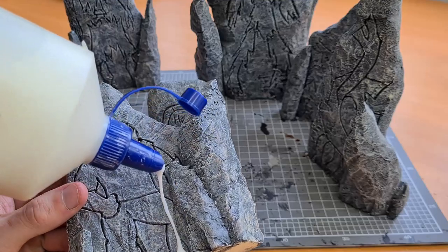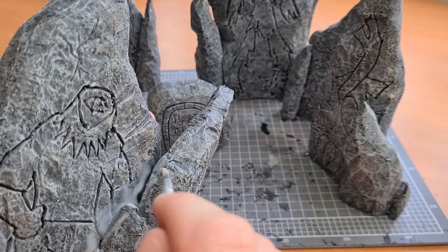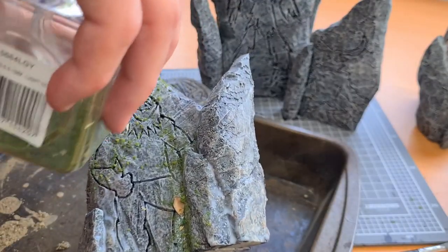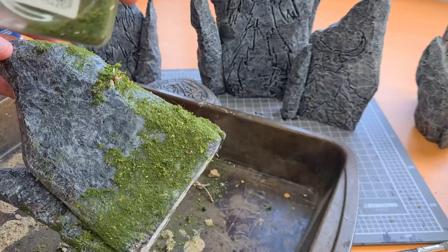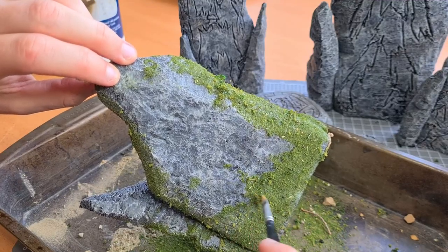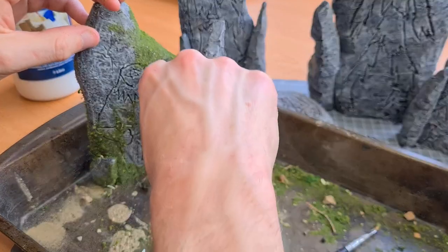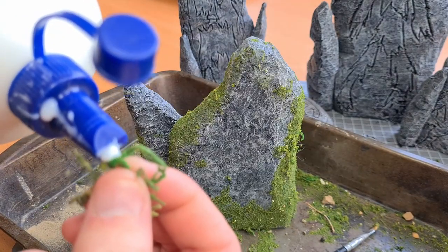Once everything's dry, we grab a PVA and begin to lather all of the places we want flocking, pushing it into the grooves with a paintbrush and painting on some glue vines that the flocking will catch. The flocking I use is a mix-match from all of my leftovers from old projects — it's Woodland Scenics and the links are down below. Once it's generously covered, you can clean it up with the paintbrush before it dries. I also got this mossy substance online — I'll try and find it and put it in the links below — and I filled the cracks with it, which made a really nice bushy look.